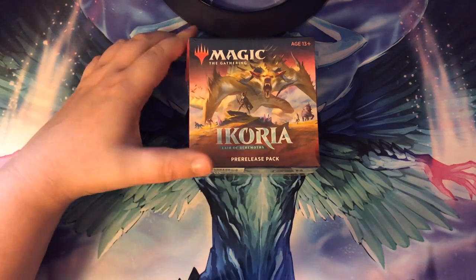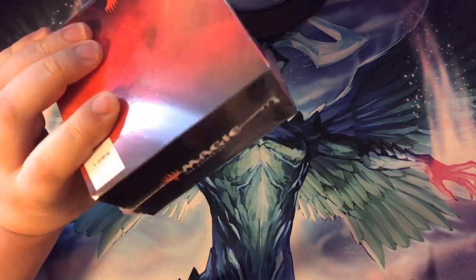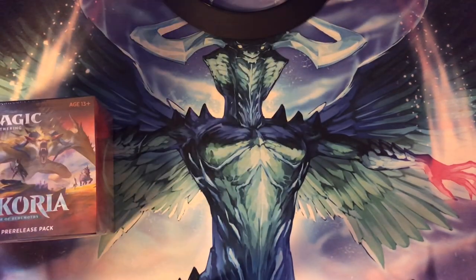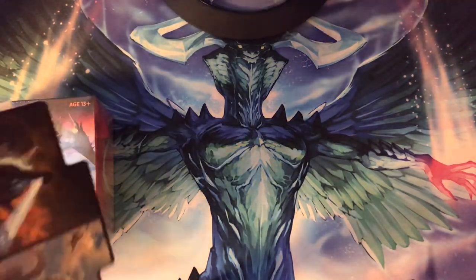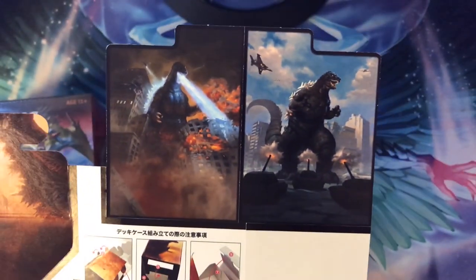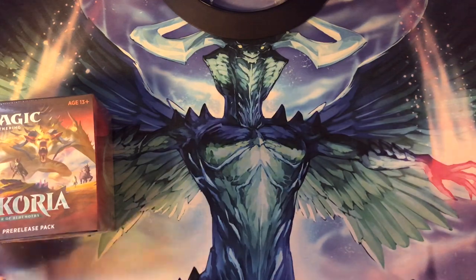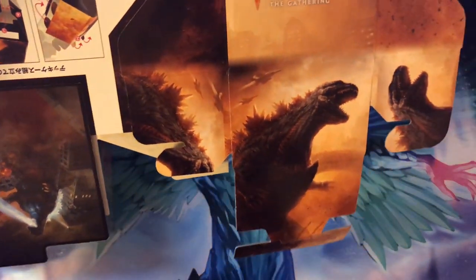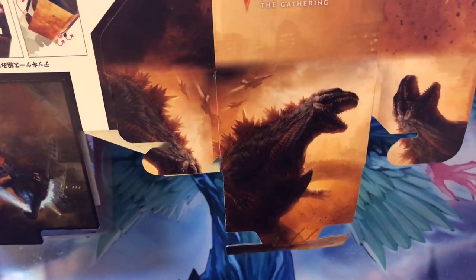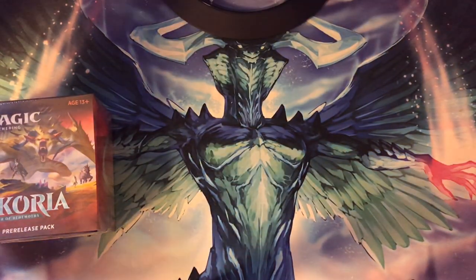Today we're going to open this thing up, crack it open and see what's on the inside and open up the booster packs. Because I pre-ordered it I also received this cool cardboard box for Ikoria with inserts. You can see there the Godzillas and on the box we also have Godzilla. I might put this together at the end of the video, but probably not.